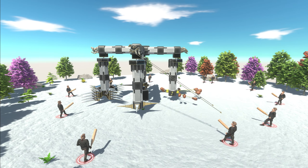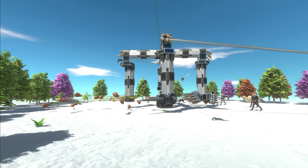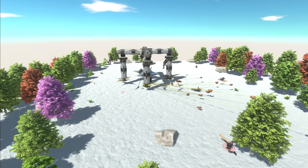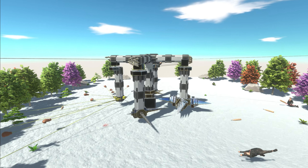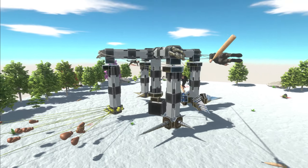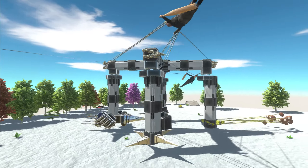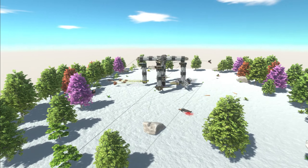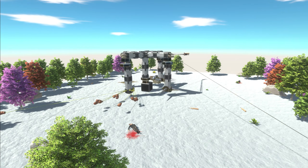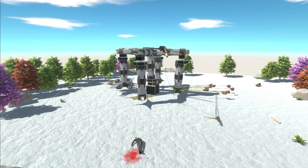Look, we have another death machine that spins! This time there are harpoons and more spinny bits — spinning fists, spinning spikes, spinning skewers. It's like a merry-go-round, like a little ferris wheel with swings on it. Humans get attached to the swings and everybody swings around in circles. Look how much fun these guys are having — they're having so much fun. I love this creation so much.